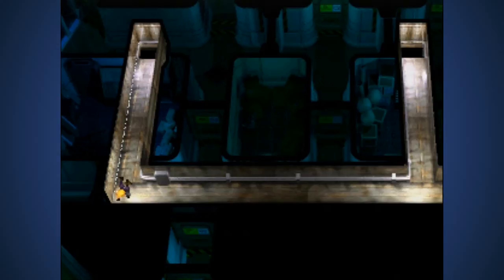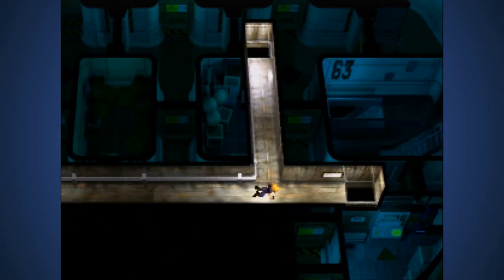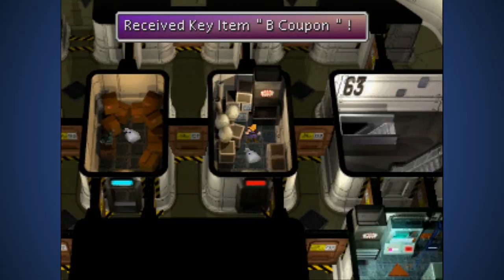I have to ask - what exactly is Shinra doing with this stupid sort of puzzle in their building? What purpose does it serve? Go up, come on Cloud, you can do it. This is a little bit of a pain in the ass, especially if you have to figure it out on your own. Exit the door.